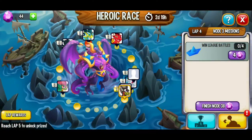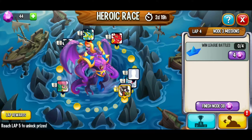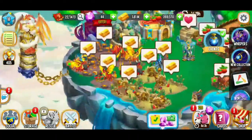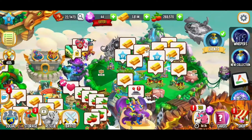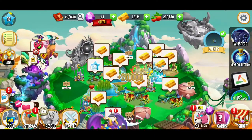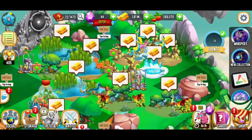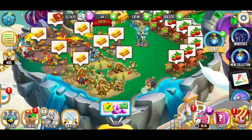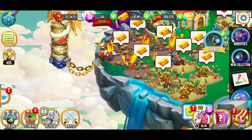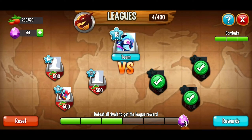If we check out the heroic race right now, we have to win league battles — four of them. That's going to be a little tricky but I think we're going to have a lot of fun with it. Normally I'd start off by collecting all the gold, but let's collect that experience from our habitats first. Things are looking fabulous. Let's start today off with some league battles — there's only one way to find out. Let's go.